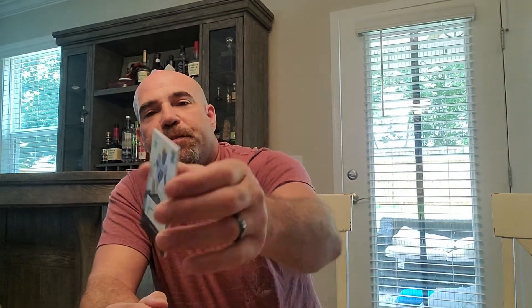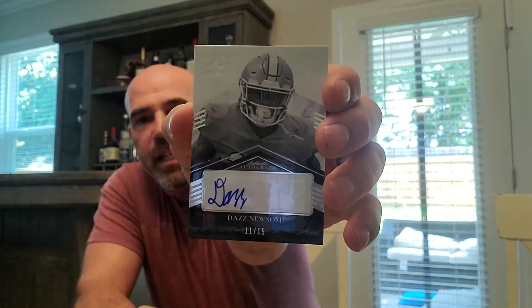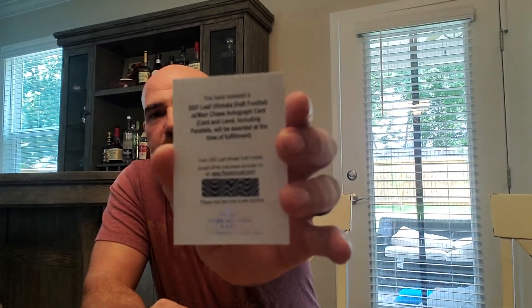Next is Tylan Wallace Gold — 23 of 50. Tylan Wallace, no clue about him. Jabril Cox from LSU, 20 of 25 — got the little X signature there, nice. This box sucked. Redemption, redemption — redemptions are alright though. Daz Newsome — wonder if he's Ozzy's son — 11 of 15. And the last one's not bad if you're chasing cards. Why not chase Jamar Chase? You never know what parallel it's gonna be — Jamar Chase Ultimate Leaf Draft football card.